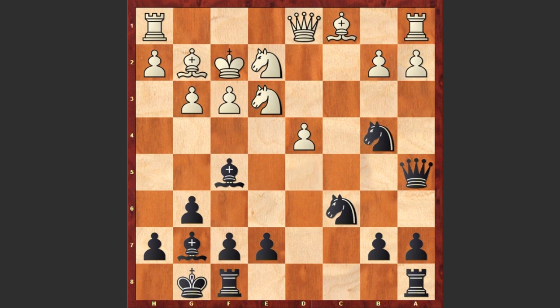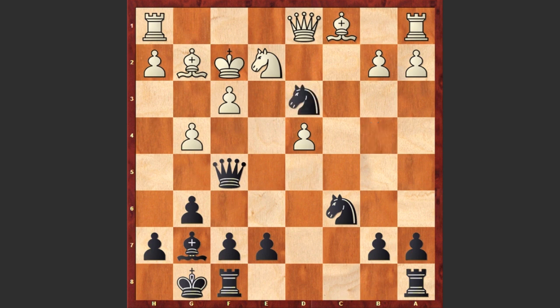Now comes Nb4, threatening Nd3 check and occupying that mighty square. White captures on f5, getting rid of the bishop. Qxf5 — still Black wants to play Nd3 check. g4, another strange move which is weakening white's kingside too much. White is trying to kick away the queen but this queen is not even thinking of moving away. We see Nd3 check.